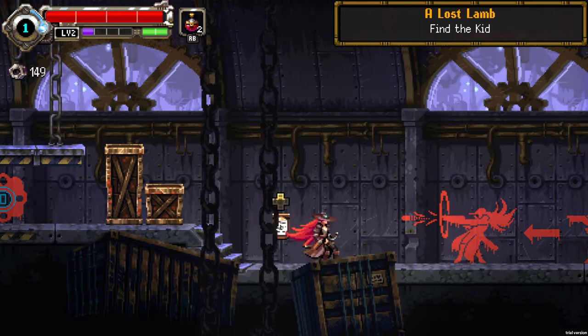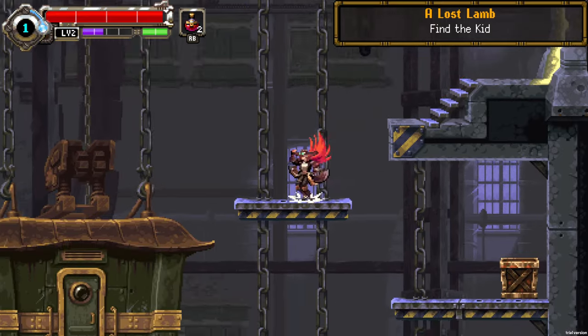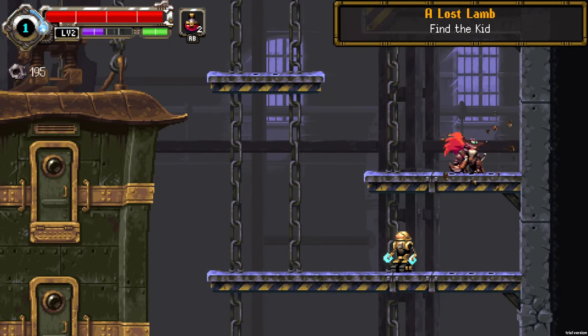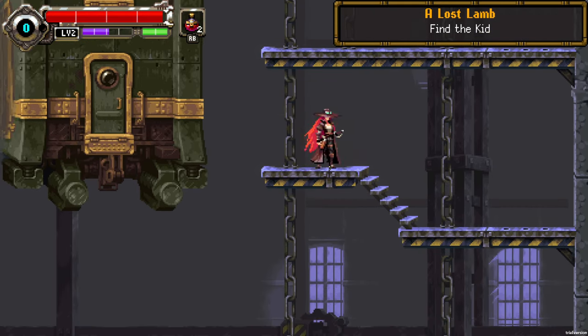These purple dots or cells we're collecting are experience points. Besides using the sword, we can use a pistol, but to recharge it we have to hit enemies' chests or find a special machine that refills the energy for the bullets.